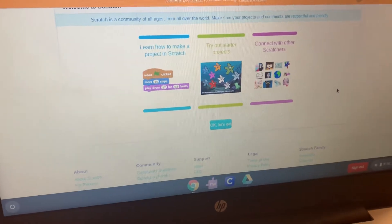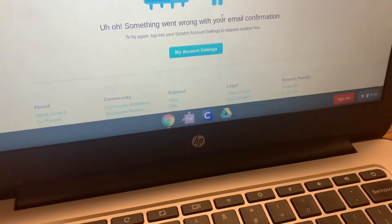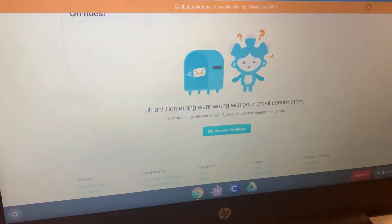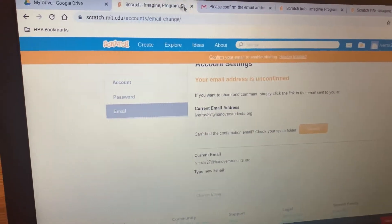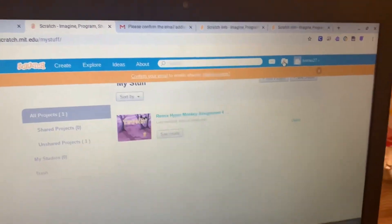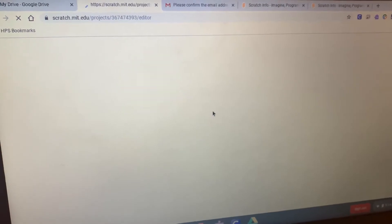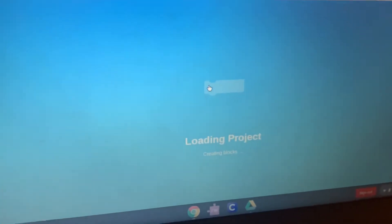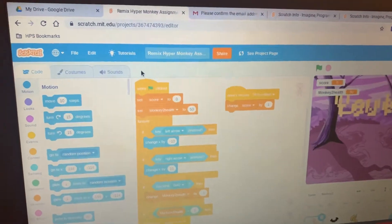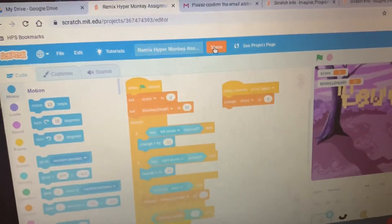Click back to your original Scratch tab, then click on the folder icon and click the 'see inside' button to get back to your project. From there, click on the Share button at the top.